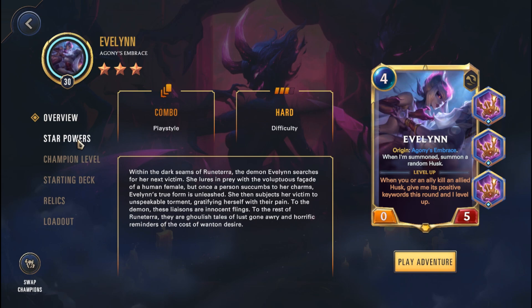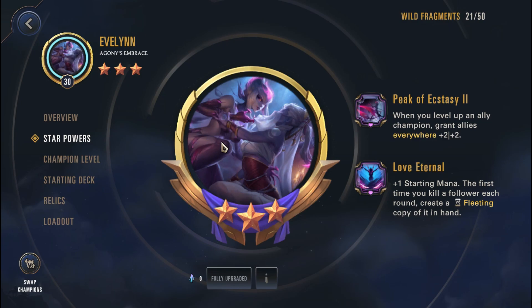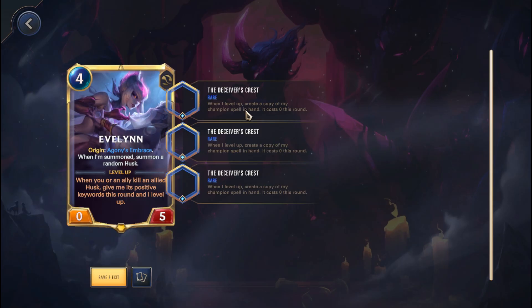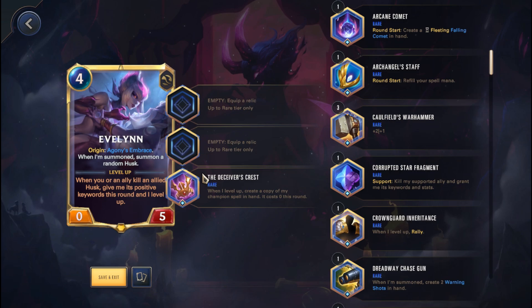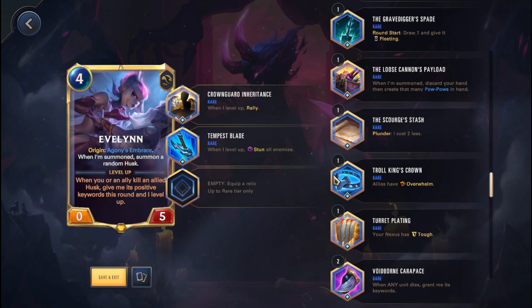Evelynn is yet another champion I would actually recommend, because she is really, really strong. Her Pika Ecstasy 2 power will allow you to get plus 2, plus 2 everywhere — this includes Evelynn herself, which is obviously really good. Evelynn has the potential to level up 5 to 6 times, so you can potentially get a super beefy Evelynn. In terms of relics I would personally run, go with Crown Guard Inheritance, slap on a Tempest Blade as well, and you might even want to go for Overwhelm because that will allow you to deal a lot of damage onto the Nexus. The rally and stun is obviously really nice, because you're leveling up Evelynn 5 to 6 times so you'll be able to rally and stun 5 to 6 times.